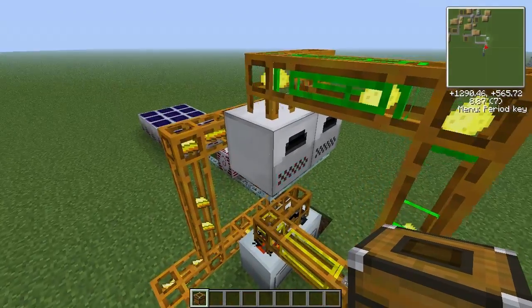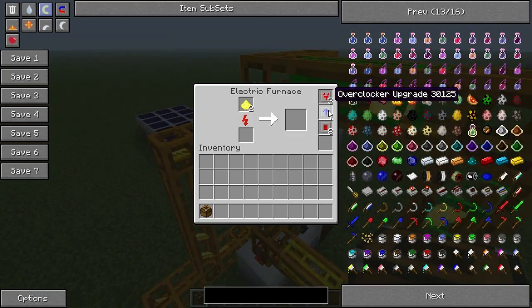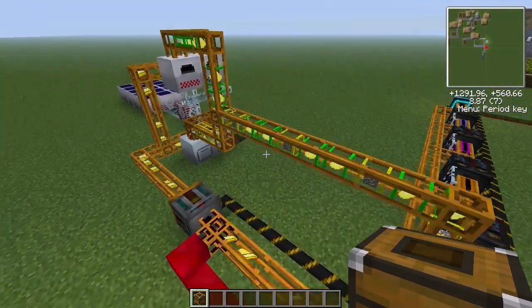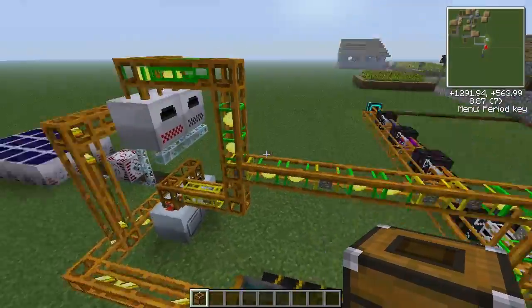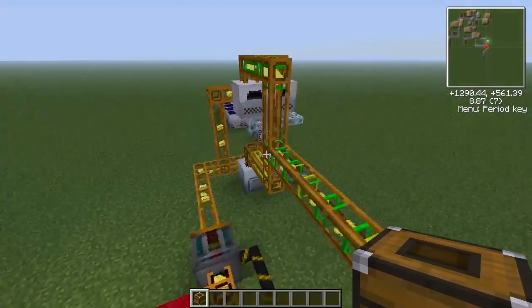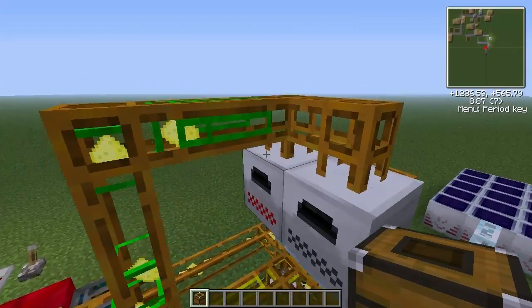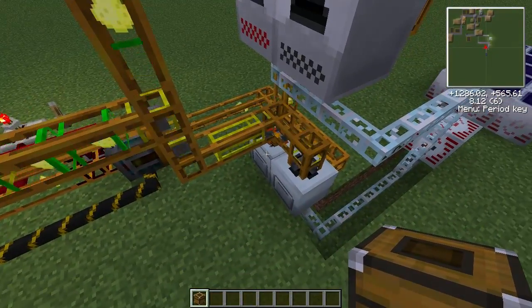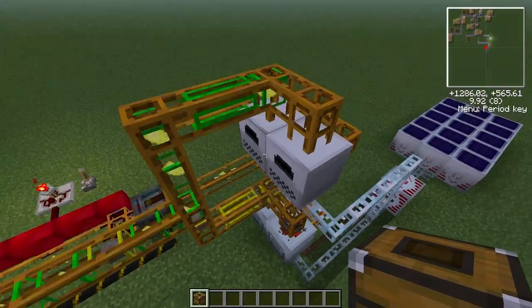I should tell you these macerators are running on seven overclockers. I find that's most efficient if there are two of them — because otherwise the retriever will just retrieve from one macerator all the time, and you don't want that to happen.